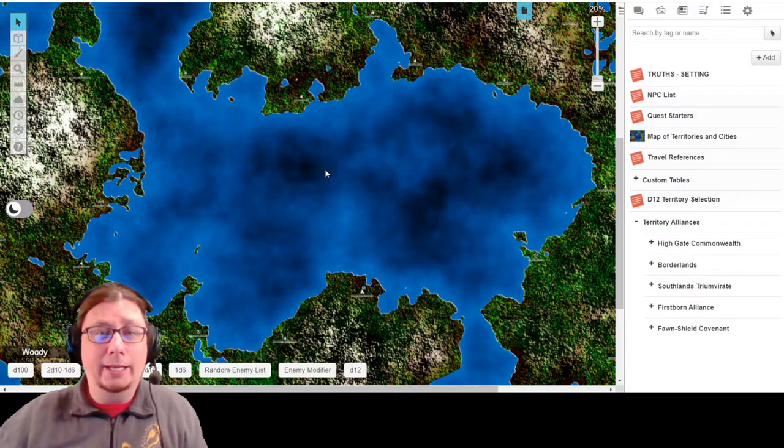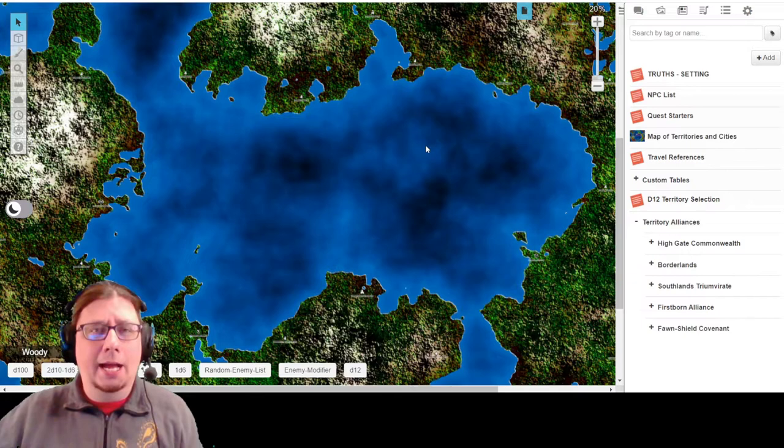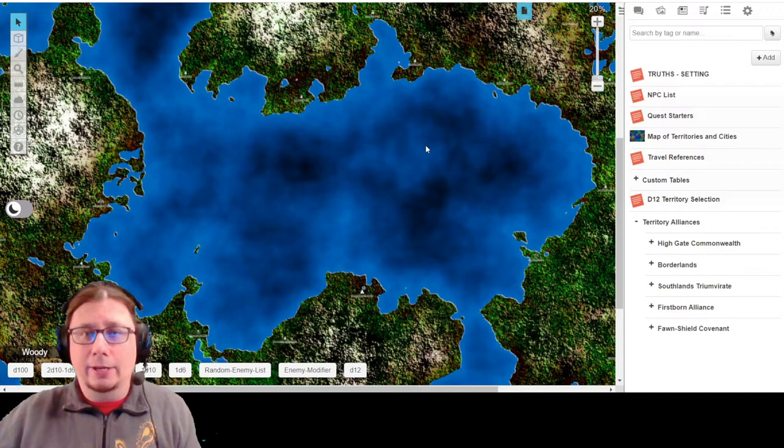What I've done already is created a game in Roll20. I haven't invited anybody to it. When you create the game, you have an option through a drop-down window to select the character sheet you'd like to use, and one of those built into Roll20 is Ironsworn. You just go ahead and select that and create your game. I've already added in a whole bunch of art assets for the background, maps, and world building.